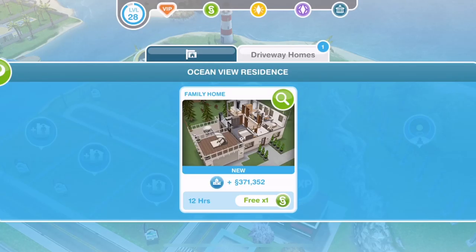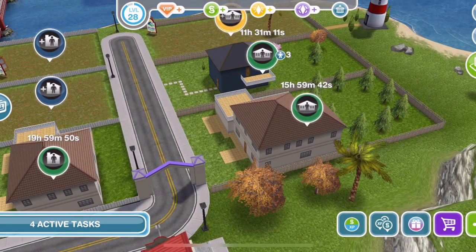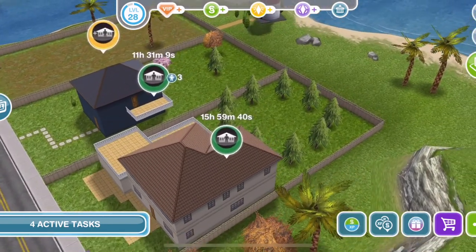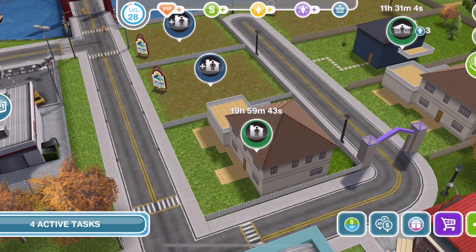The family home is a driveway home, which means that you can put four cars in the lot and you can move the cars around the lot. The first one is free, as with all new home templates. We're going to build it on a standard size lot and a premium lot to see if there's any difference between the two homes. Here they are on the town map — this one on the premium lot looks like there's not much difference from this one on the standard lot. Let's take a look at the standard first.